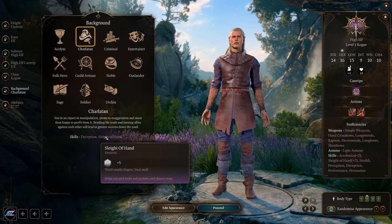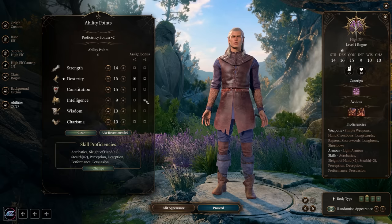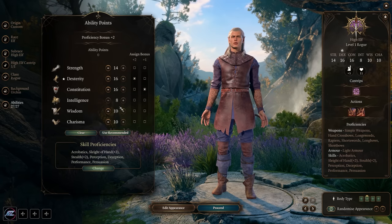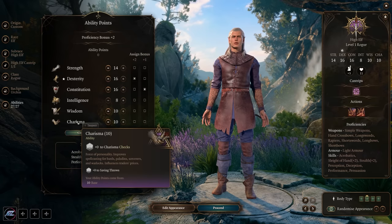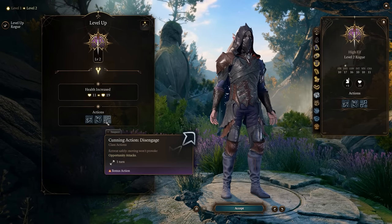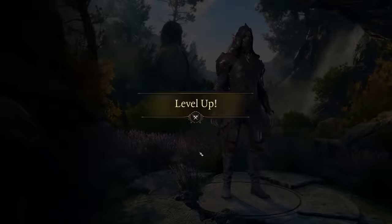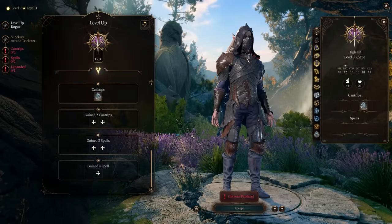For background, the charlatan, criminal, or urchin fit the dexterity-based skill theme. For ability points, focus on dexterity as primary, with constitution for hit points. If going arcane trickster subclass, intelligence is also important as it's your spellcasting modifier. At level three you pick your subclass: thief, arcane trickster, or assassin. The thief gains fast hands for an additional bonus action, plus second story work so you can fall without taking damage.